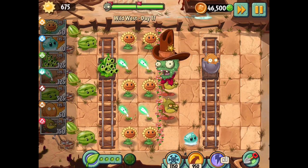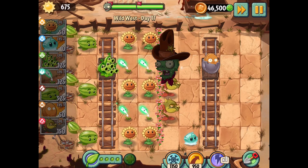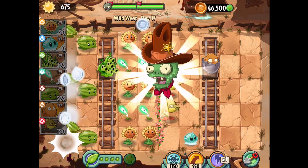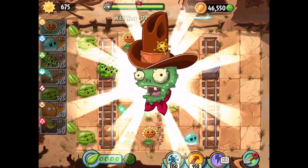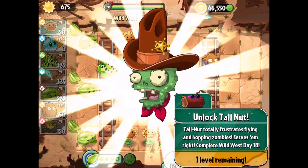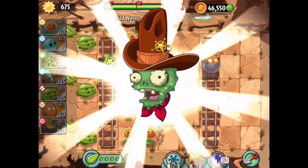We just got to make sure they don't walk over those flowers, which we're doing a pretty good job of. That was the last thing, and it was indeed. Okay, that wasn't too bad. Maybe I overdid it with the walnut superpower — we didn't need that one as much. But I definitely think the iceberg lettuce helped. Very cool.